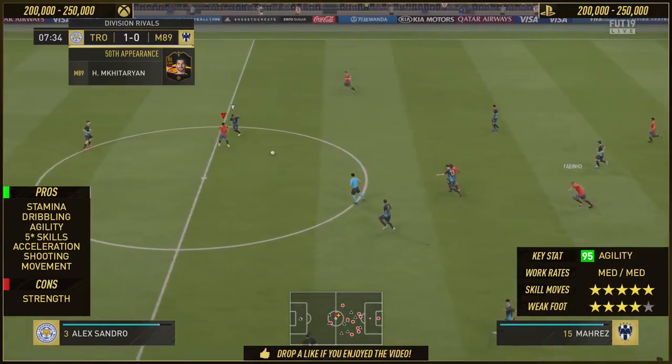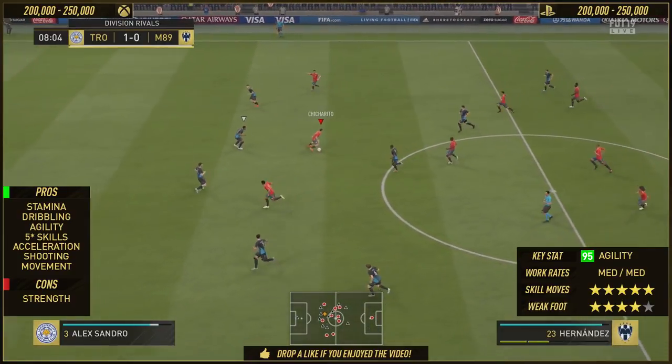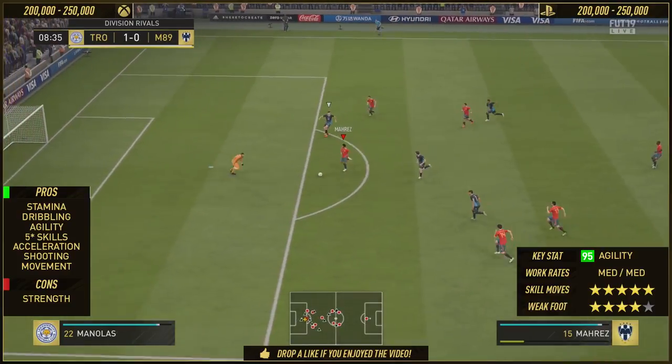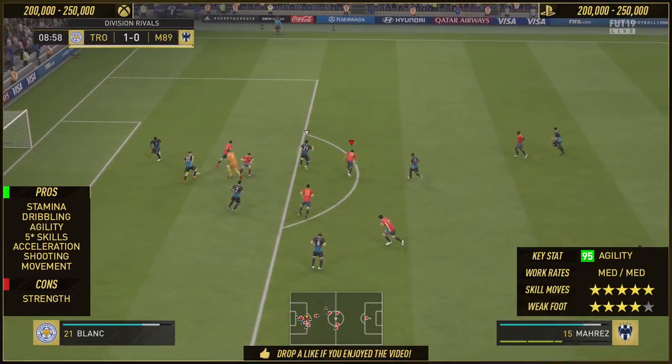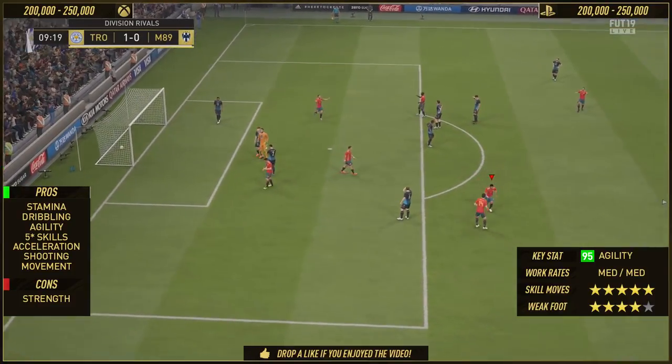As we win the ball back with Fabinho, playing Mahrez who's in a 4-3-2 Warner in this situation, we do get him behind the defence. We kind of mess it up — I go for the chip, receive the ball back. I'm not too keen on shooting on his right, so I put it on his left. His left foot is a one — it is so damn good in this game.